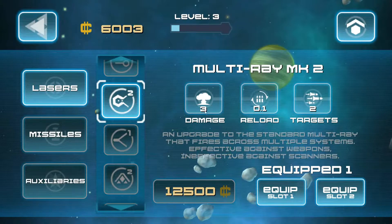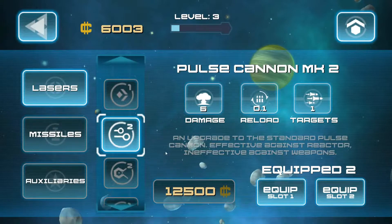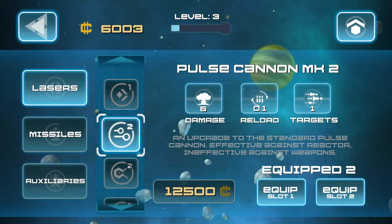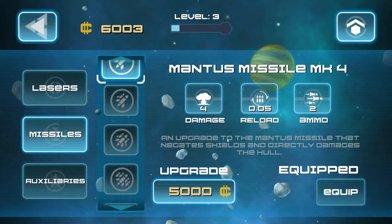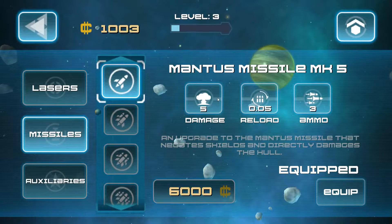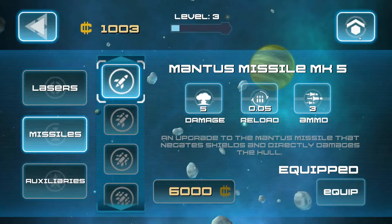We will pick that baby up and we'll probably throw an upgrade on it. We're gonna go slot one and slot two — I think that's how it works with the reactor. We got one, two, and then we got our missiles which we can throw a bit more money on. Hopefully we'll get a few more. We get a little bit more on the ammo front and we are good to go.